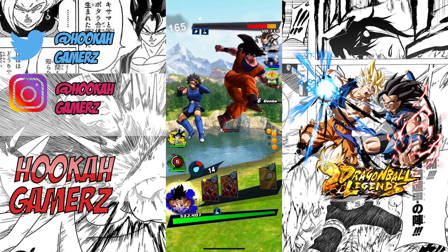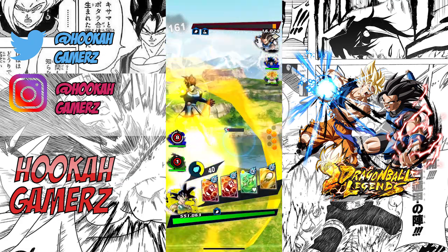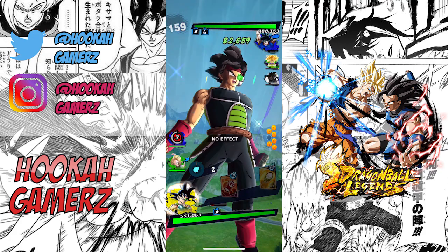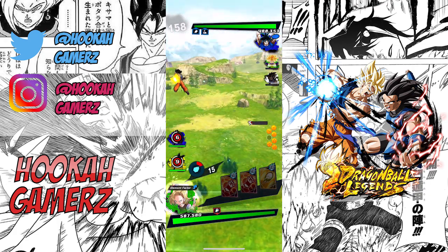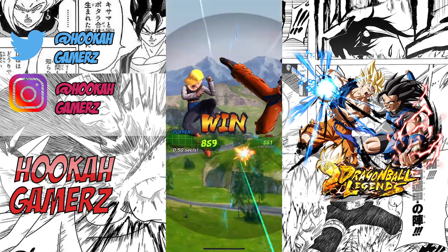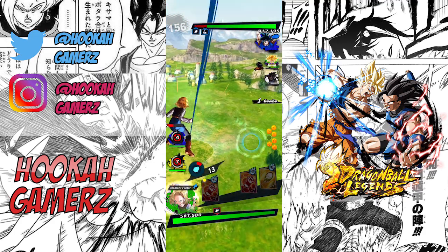You want to use units that have a color advantage versus their units, and just keep attacking and dashing. Sometimes you want to wait a second before you dash, but if you see they're not going to move, just attack straight away. Now let's use Android 18 — the good thing about some of them is their main ability gives you back some ki so they can use another attack, like Bardock and Android 18.